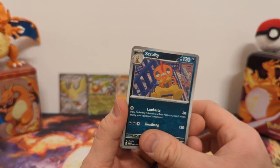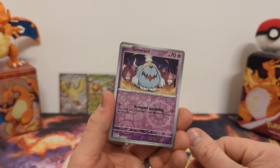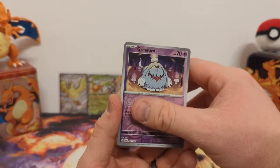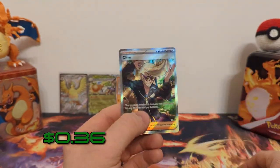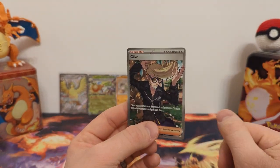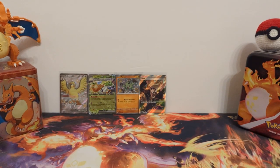In the previous sets it was called a shiny vault. It would be a lot of fun to do but unless the packs get pretty cheap, I don't think I can afford that. We have Greavard reverse, Charcadet reverse, and — this is my third Clive. I've done two openings and I have three of these, which seems to be a common trend. But that's five packs and four hits — that's pretty good.